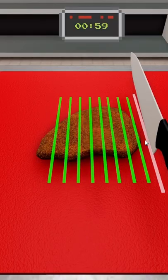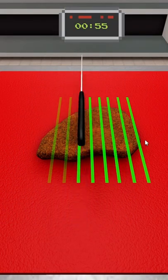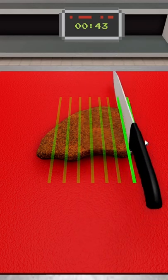After you've done that, this one is a bit tricky — you have to time it as well. So whenever your knife goes over the green line, you want to time it so you slice it correctly. So it went over the green — you just tap or click.